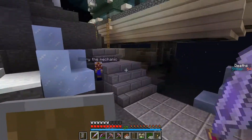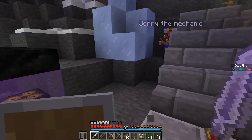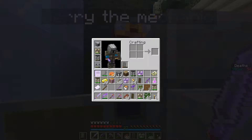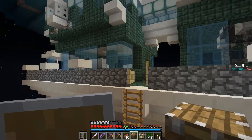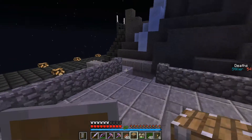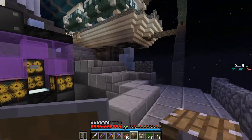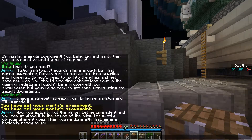Wait, is that not the guy that I had to talk to? Yeah, that's who I have to talk to. Piston. Wow, you actually got a piston. Let me upgrade it and you can go place it. Okay, take it from me. What the heck? I did it. Hello? Wow, you actually got the piston. Let me upgrade it and you can go place it in the engine of the blimp. It's pretty obvious where it goes. When you're done with that, we are basically ready to go.